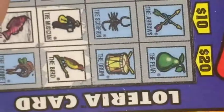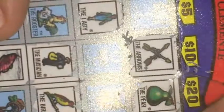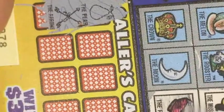Check this side now. The pear - do have that up here. Next, arrows - got the arrows over here. Okay, so some good feelings here. If I get that scorpion it'll be $10, that'd be cool. Got six chances left here, so let's continue.